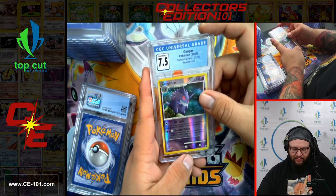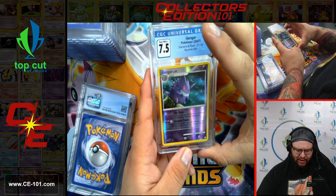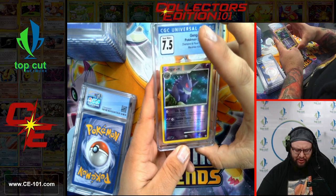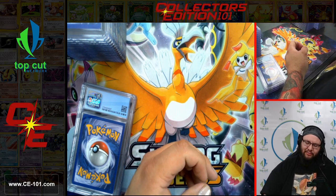Next up is Gengar from Diamond and Pearl, Reverse Holo, 7.5 on the grade. Looks like Gengar is just hanging out under the starlit sky, sitting on a tree stump, looking pretty mysterious. Don't know what he has planned, but I'm sure it's not good for someone.